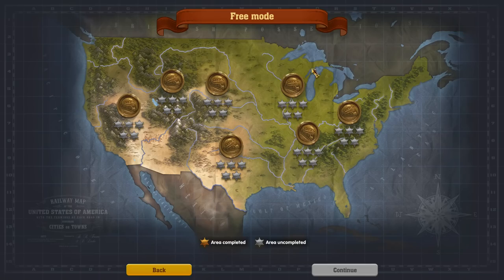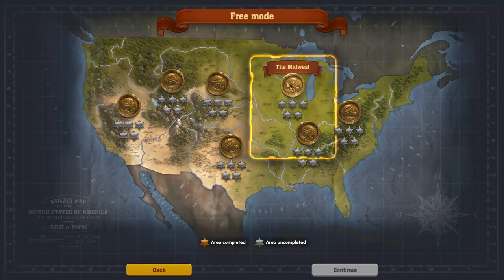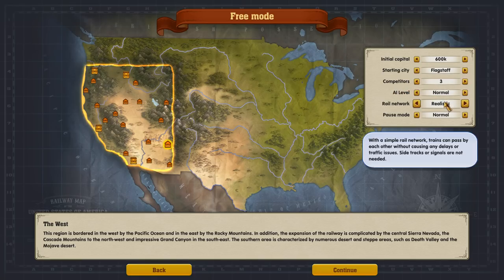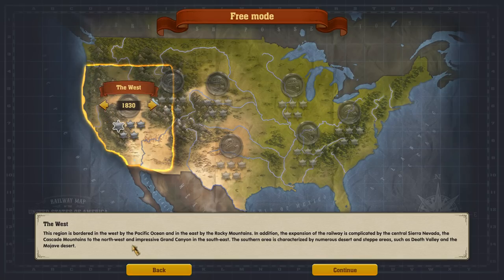Or we can go through free mode, which is a little more tycoon style. You can come in and pick what part of the U.S. you want to be in. You can select how much money you start with, what city you begin in, how many competitors are on the map and how good they are. There's also a pause mode option — normally the game only pauses when you're building tracks, but you can set it to never pause, or go with manual and hit the spacebar when you need time to think.